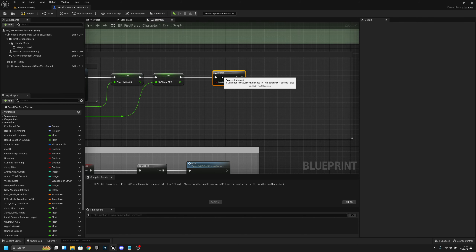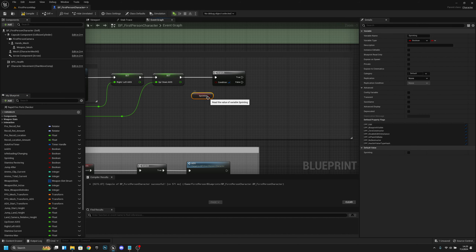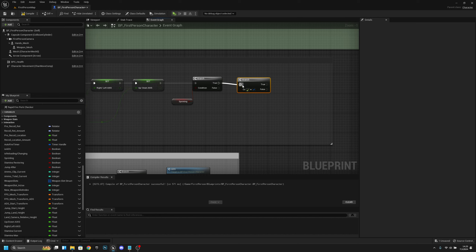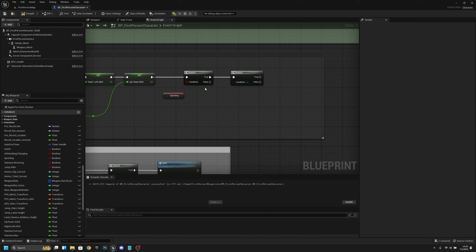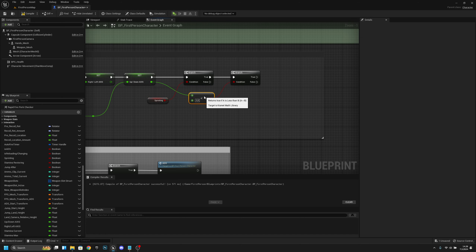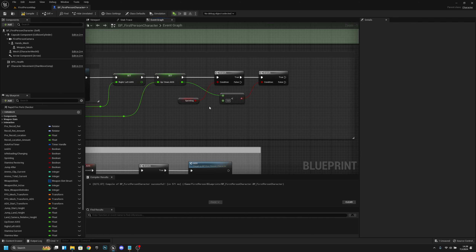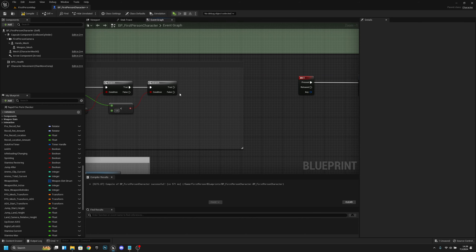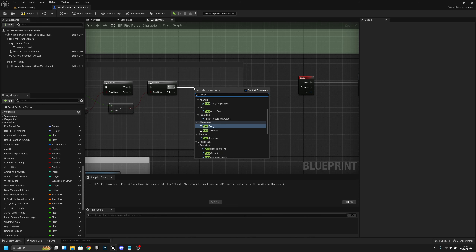Actually, let's not do it like that. First we want to check if we are sprinting. If we are sprinting, let's add yet another branch. We can add both conditions to the same branch, but this way it's not always running both conditions. Now when we are sprinting, we want to check if the up-down axis is less than 0.8. If we are not pressing up, from the true output we want to stop sprinting. So now if you release the forward key or press backwards, you cannot run anymore — it will stop the sprinting.